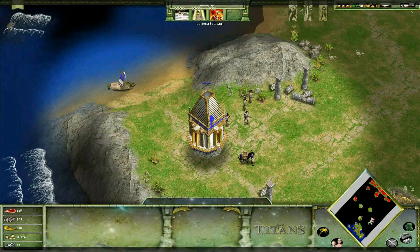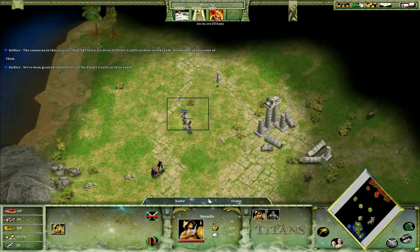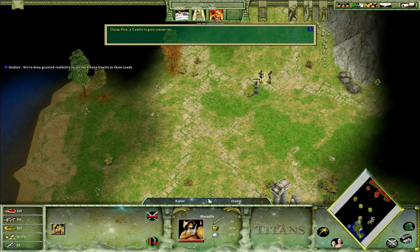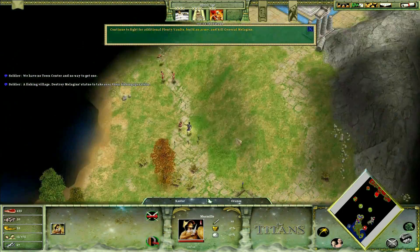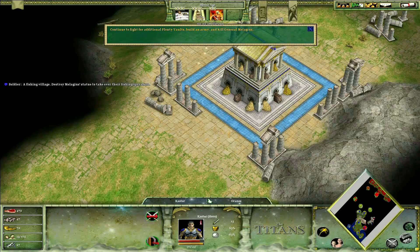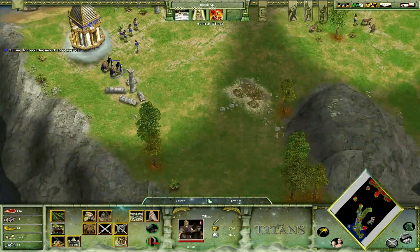Hey everyone, welcome to another Age of Mythology video. This is Titan's Campaign Level 3, Greetings from Greece. Kind of an interesting level — it's sort of one of those military-only levels. Go around, capture plenty of vaults to get resources, and then assault General Malagius.